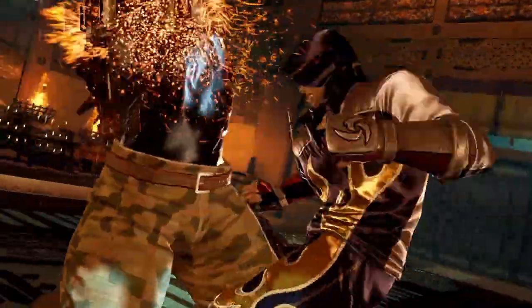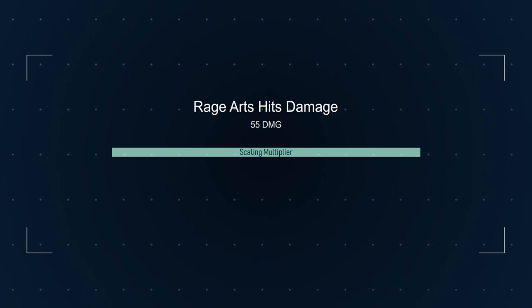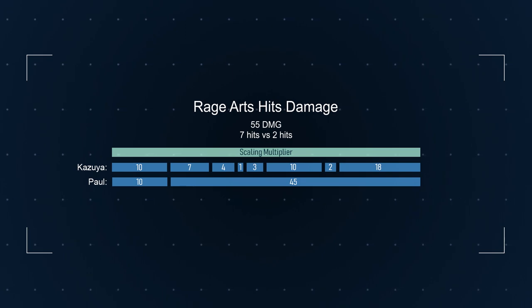Despite rage arts being shown as multiple hits, they somewhat only count as 1. The damage scaling calculations are applied to the rage art as a whole instead of each individual hit, allowing the scaling to never lower between a first and last hit, and allowing rage arts with a different amount of hits to always deal the same damage.